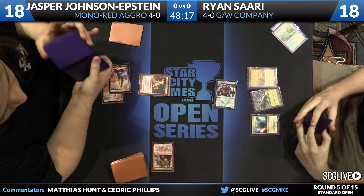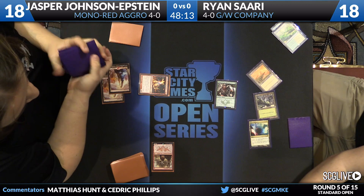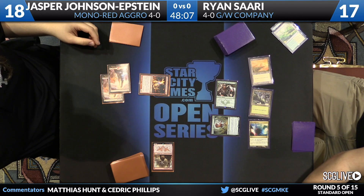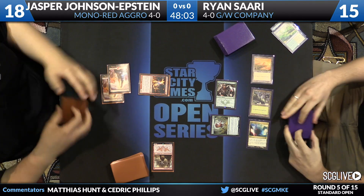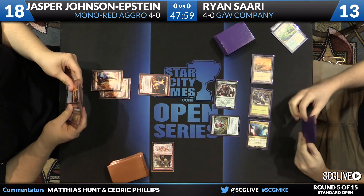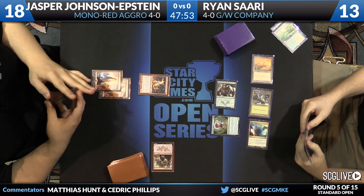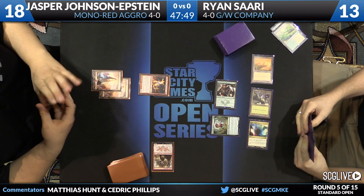The question is, what's the spell? Is it worth the two damage? The card Jasper had to have been worried about was something like Dromoka's Command. Well, Deathmist Raptor's the play. That's fine. There are plenty of spells that can kill a Deathmist Raptor. Red decks are surprisingly good against it — it's a 3/3, that's not a very efficient Magic card. Things like Lightning Strike in hand. Looks like Jasper does have a copy of Chandra today — one in the main deck.